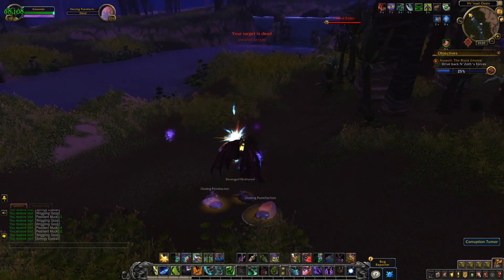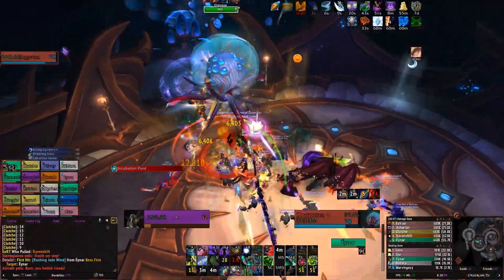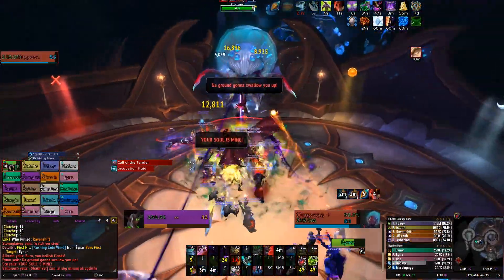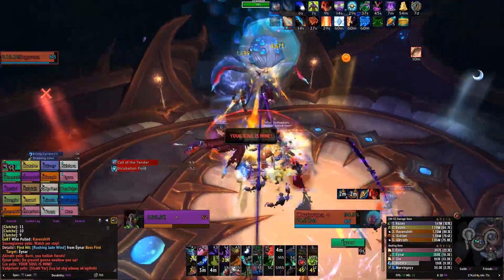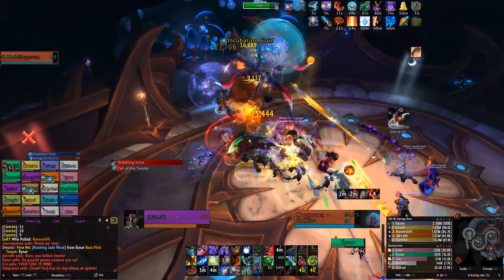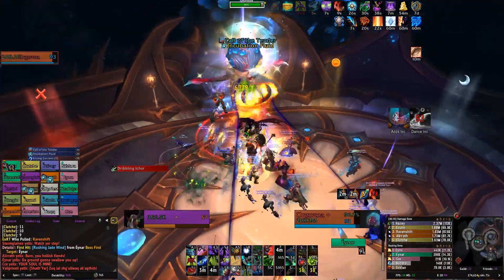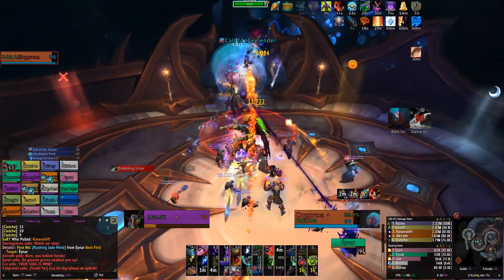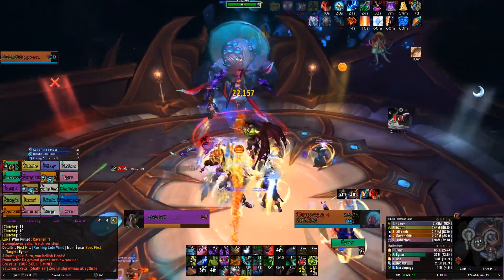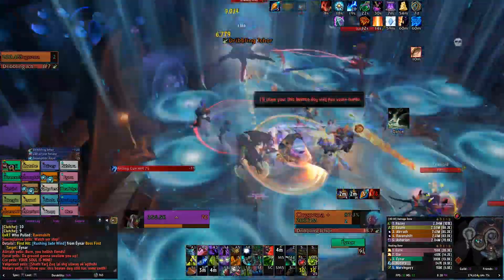Before we head off I wanted to touch on some live news. The Alliance finally filled up their side of the Eternal Palace Hall of Fame. That means two things: cross-realm mythic Eternal Palace next week — very exciting — but also Eternal Palace nerfs next week. So we have some nerfs for Lady Ashvane and for Queen Azshara — the huge wall halfway through the raid and then the final boss are both getting nerfed.